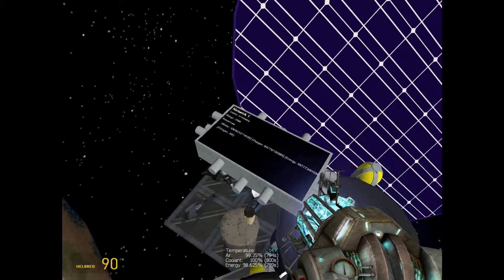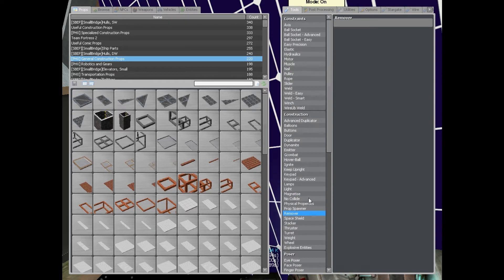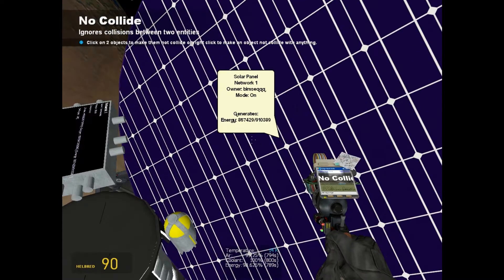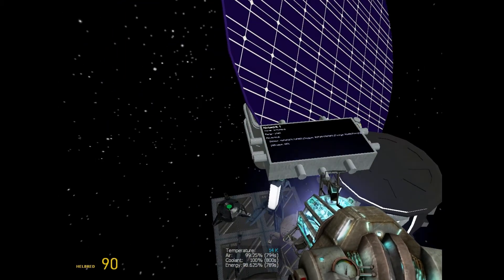Now, if you play a setting like mine, as you can see right here — all the life support 3 stuff, like the life support 2 stuff, is compatible with no-collide, wield, everything. So just right-click with the no-collide tool and it will not cast any errors.